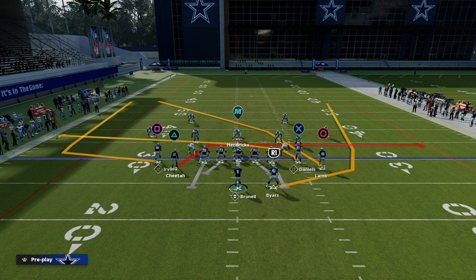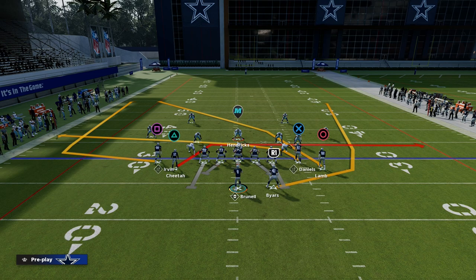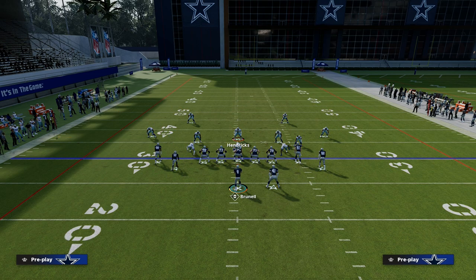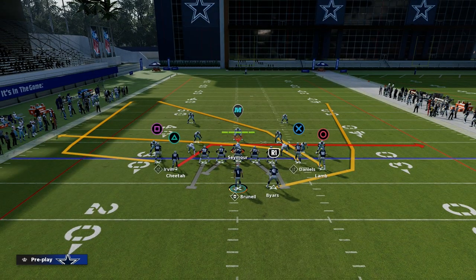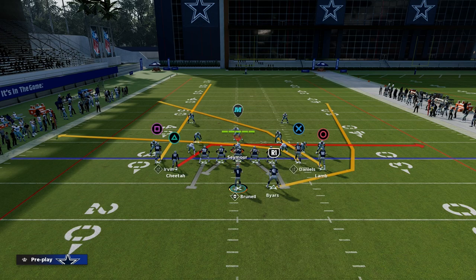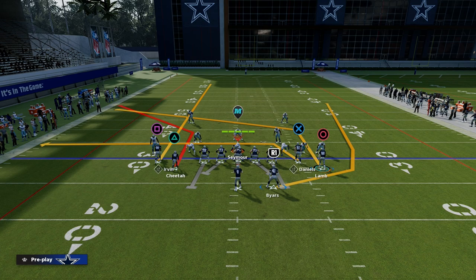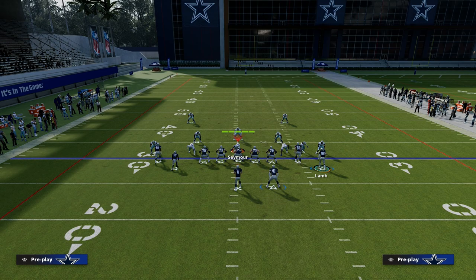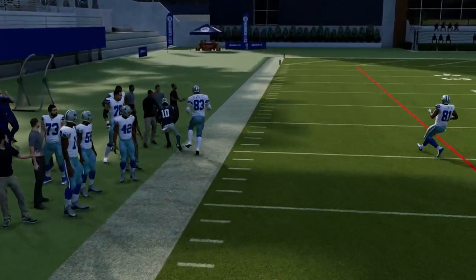The other thing about tight sets is the receivers get to their landmark much faster. If I want to run a horizontal or one-sided flood to the left, all I need to do is streak Michael Irvin. If I have Hot Route Master or Slot Apprentice, I can put Tyreek Hill on that corner, drag Daniels, and post CeeDee Lamb. Because they're coming from a compressed alignment, they get there faster, and it's harder to press the receivers. So it really opens up the offense.